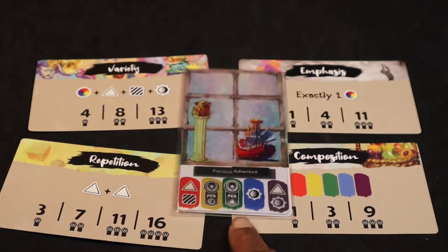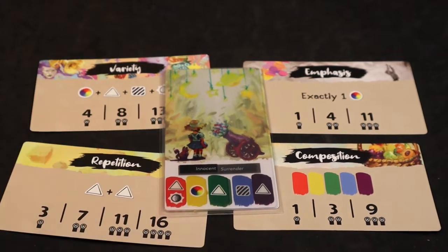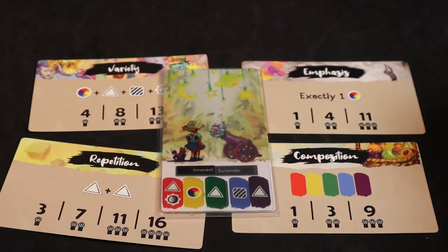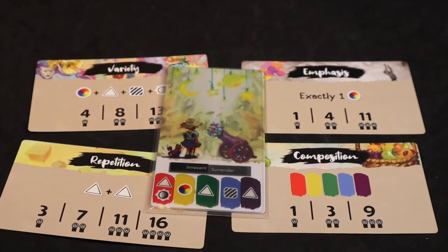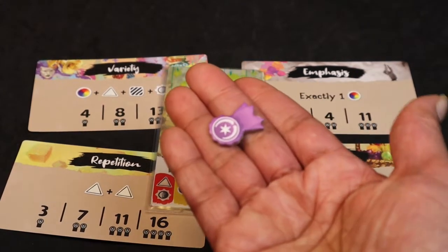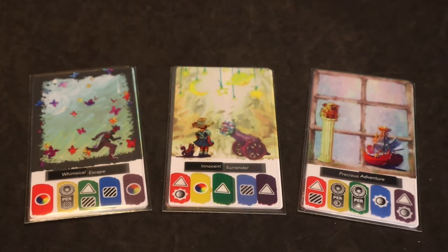On a later turn, a second painting is scored. For Variety, this one has Hue, Shape, Texture, and Tone — that scores a ribbon. For Repetition, there are three shapes but only one pair scores, earning one ribbon. For Emphasis, there is exactly one Hue, scoring the blue ribbon. For Composition, all five color swatches are present, scoring another purple ribbon.